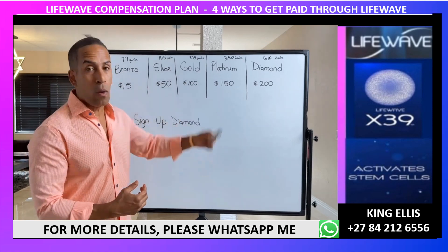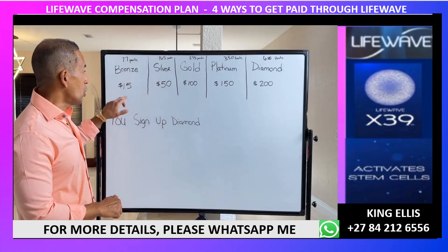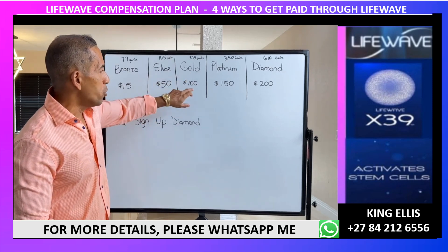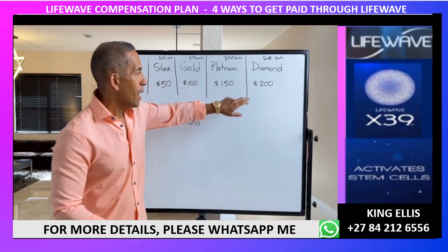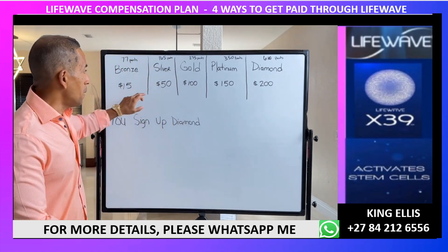The bundle is going to determine what kind of bonus you're going to receive. Every single time you sign up someone as a bronze, you're going to get a $15 bonus; as a silver, you're going to get $50; every time you sign up a gold, you're going to get $100; $150 every time you sign up a platinum; and $200 every time you sign up a diamond.